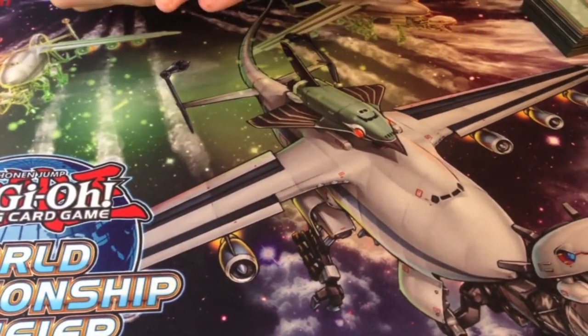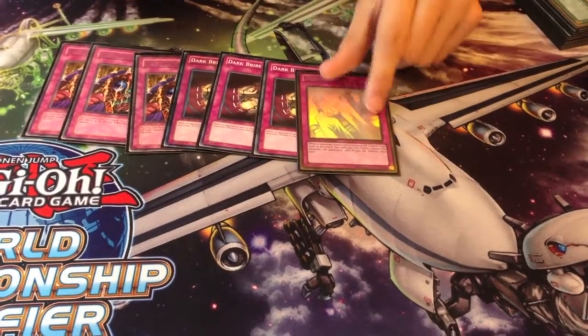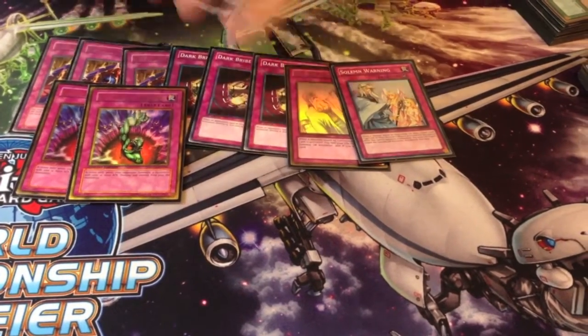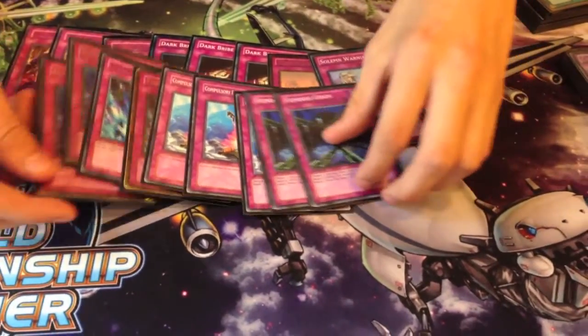Two Traps, three Skilled Reign, three Dark Prime, one Jasmine, one Warning, double Bottomless, double Triantial, triple Compultery, and double Finishing. That's a lot of Traps.